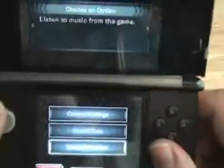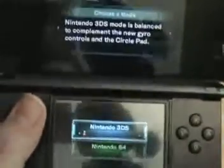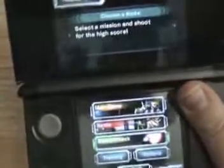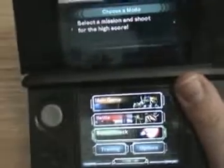We've also got sound test and erase save data. Score attack lets you go into any of the missions and replay them to get a good score and earn medals — there are 16 overall, and you get to choose between the 3DS version or the N64 version. Nothing much changes between these; it's not as if you get different graphics or anything.